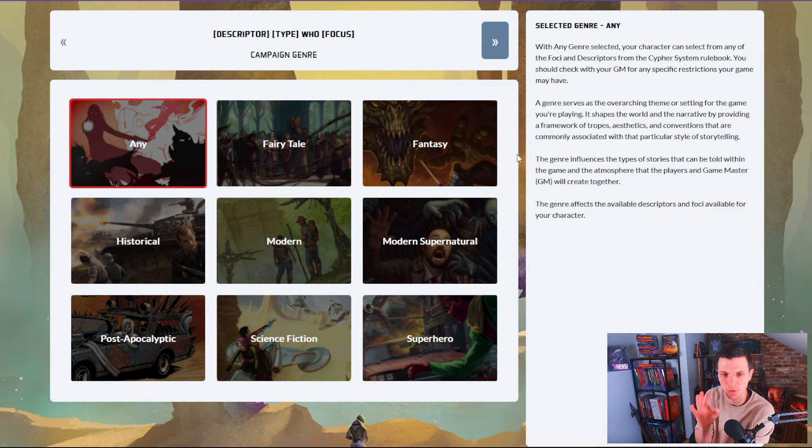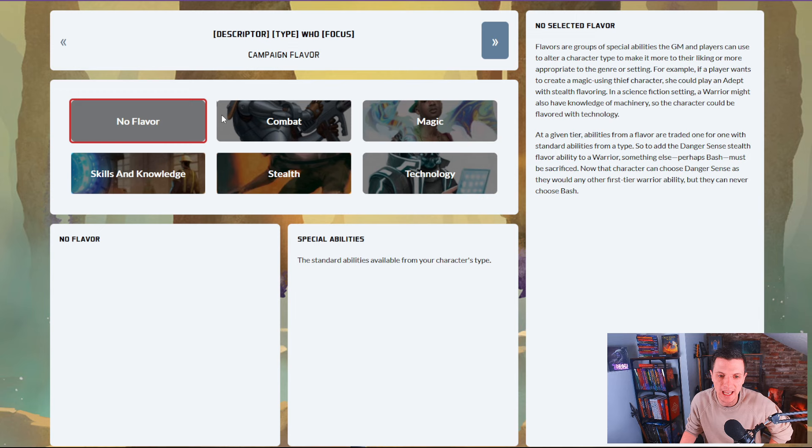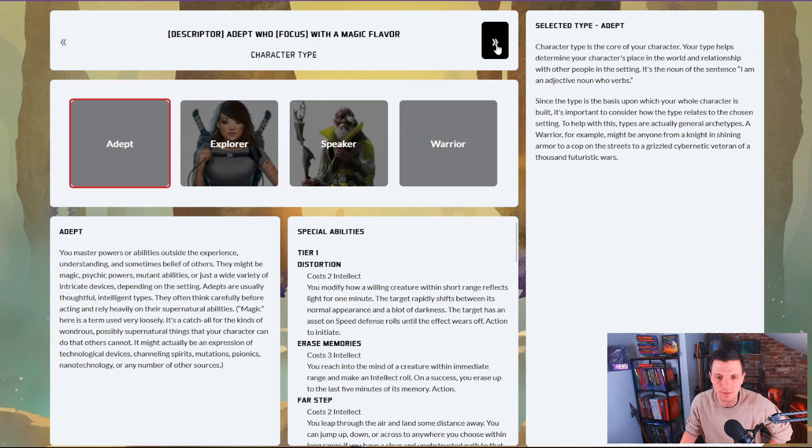Let's create a guided character. MontyQ Games were really, really proud of this part of the system, and I agree it's amazing — it's just not my favorite part. My favorite part is creating a semi-random character. Let's create a fantasy character with a magic flavor. It talks about what the magic flavor is, what it does, the blessings of the God, what it can give you.